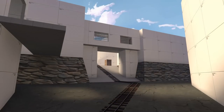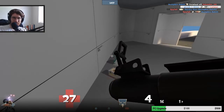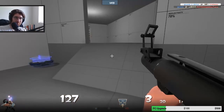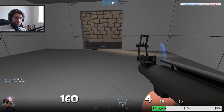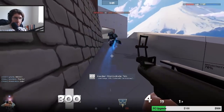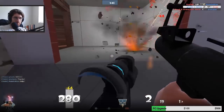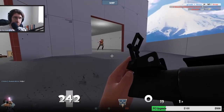Everything seemed good and we were ready to start detailing. We started with this area and knocked it out pretty quickly, creating a really intimidating gate for Blue to push through. Once we were finished with that, we decided to just playtest again — because everybody wants to play once it's detailed. It turns out the point was still really good for Red, and even after scrambling teams multiple times, Red ended up winning the vast majority of rounds. This was interesting because we had just played and Blue had won the majority.